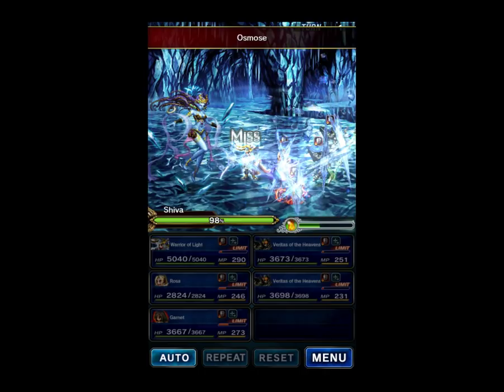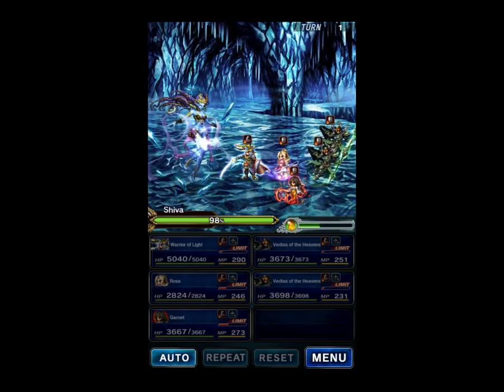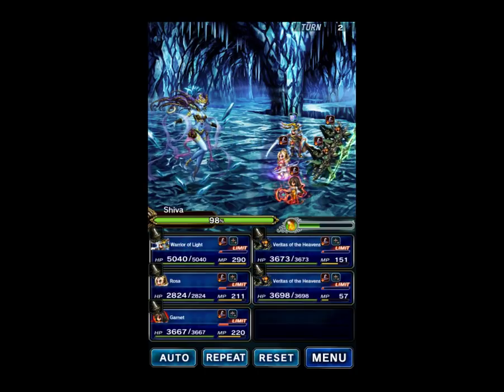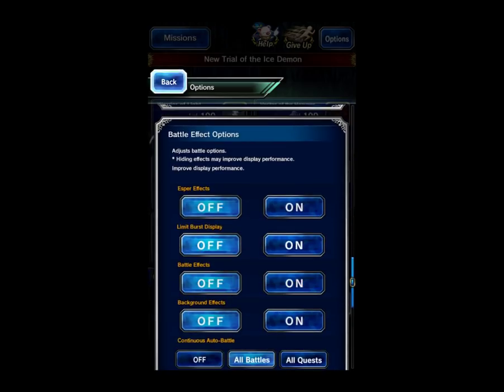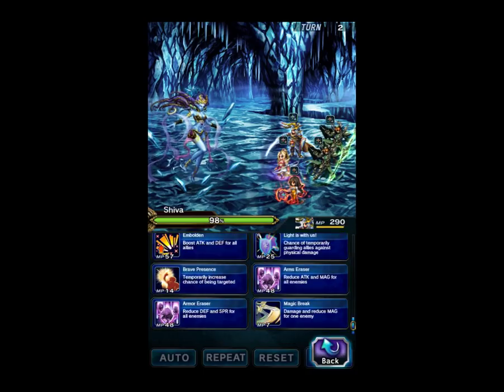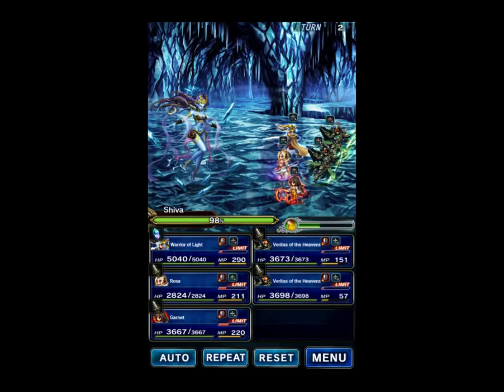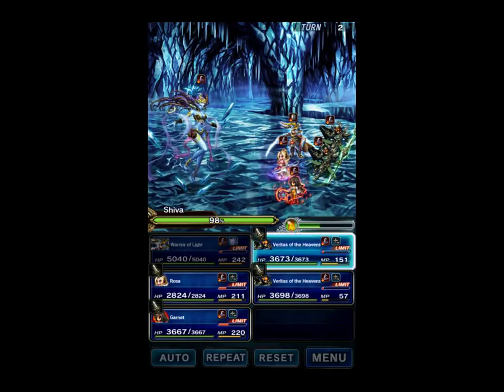The boss is doing Osmose, which drains your mana a little bit, but that's why we've got Rosa to counteract that. I'm actually going to turn off the spell effects because they're a little bit laggy in this fight. So Warrior of Light is going to reduce defense and spirit. We can break the boss's spirit — not her defense, but her spirit can be broken. So we did that.